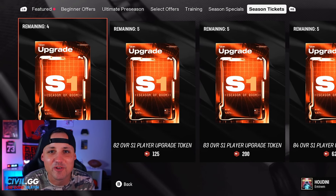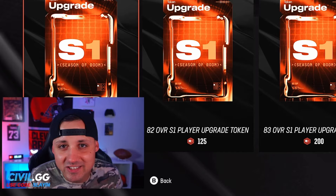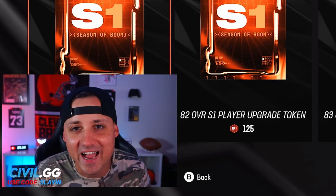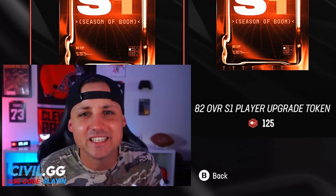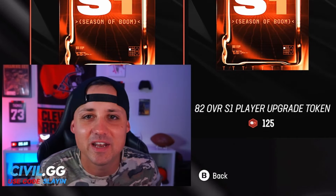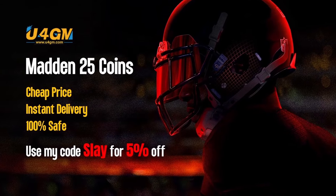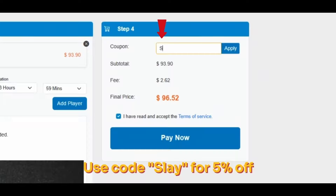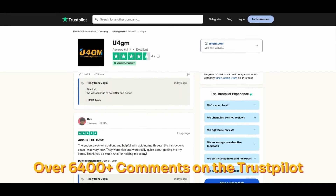Yo, what is going on guys, welcome back to another video. I've been getting a ton of comments and DMs about how to spend season tickets — well, don't worry, I got you covered. If you find this helpful, hit the subscribe button, drop a like and comment below. Thanks to U4GM for the sponsorship — a legit site with over 7,000 plus reviews on Trustpilot offering cheap Madden 25 coins with instant delivery. Use my coupon 'slay' for five percent off, link in the description.